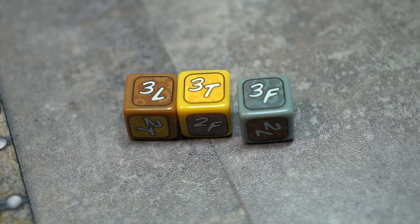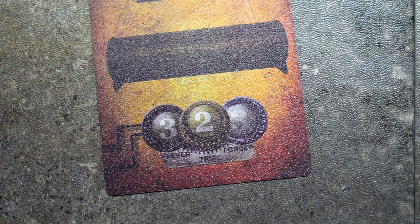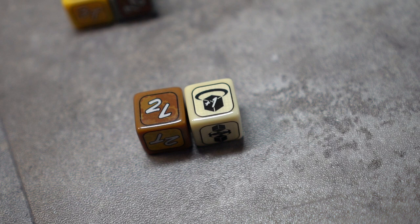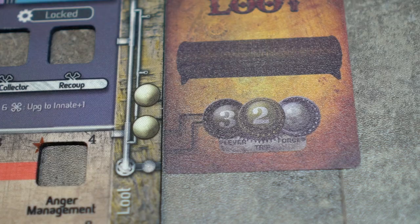First, we will roll the three action dice and the intuition die. We rolled three lever, three force, and two lever. We need to attain a level of three lever to unlock our first lock, but we want to use the best die for the job as well. We will use the brown die, which is also the lever die — it has the greatest odds of rolling lever. We rolled two lever, so we need to use the intuition die as well. The intuition die rolled save plus one, which allows us to use the die in our next roll and also adds one to the die. We have achieved three lever, and the first lock is unlocked.